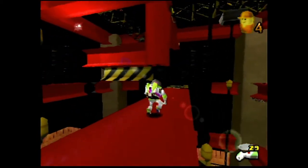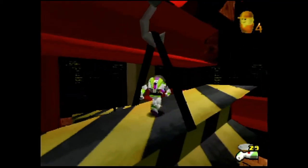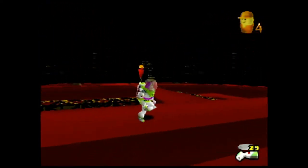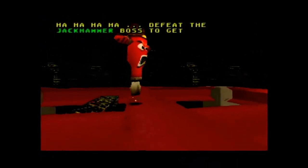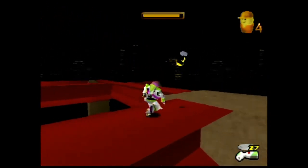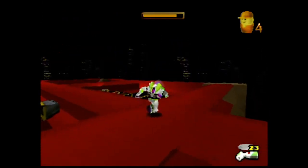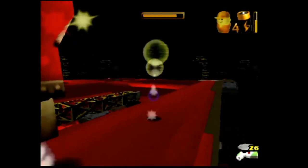I think they have more disks up above where the boss fight is, so I don't really have to worry. And there he is — it's the Jackhammer! 'Defeat the Jackhammer boss to get a Pizza Planet token.' I think I used to be terrified of this guy as a kid as well. I mean, he does look pretty scary, I will admit.